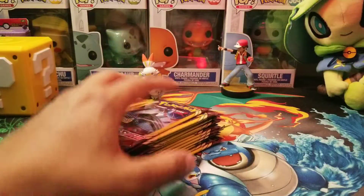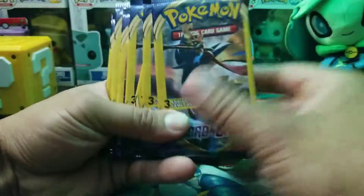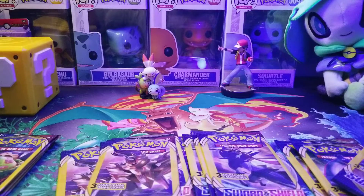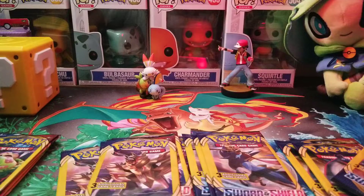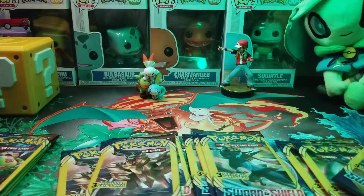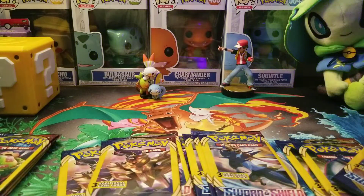Without further ado guys, we'll go ahead and get into today's pack battle — Sword and Shield versus Sword and Shield. We have four packs of each. Hopefully we get something good this time. Last time we only pulled two V cards and we got destroyed by Big Tooth HD. They did great — her daughter was doing an amazing pull raid, got the full art and all that. You guys should check that video out. Let's go ahead and get started.